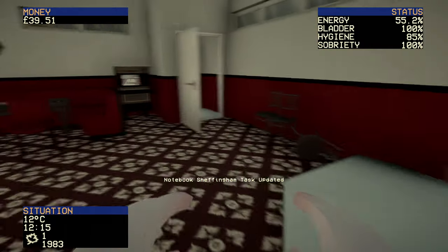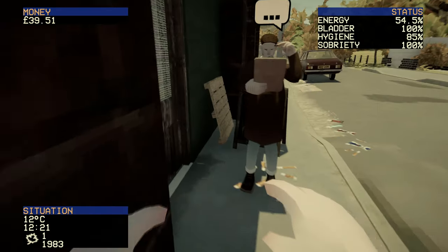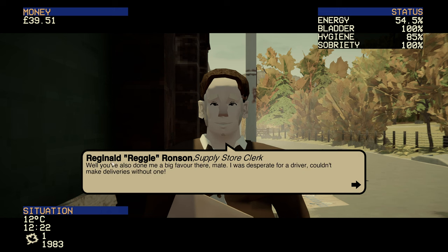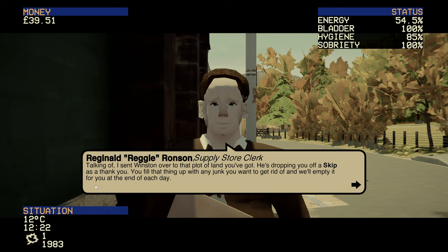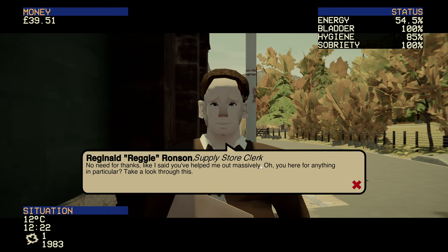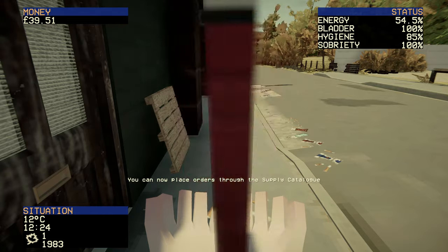See you later Tamsin. Let's be a good person and close the door on the way out. Now let's go speak to Reggie Ronson. We tell him we've found someone to help with driving. Reggie is grateful — he was desperate for a driver and couldn't make deliveries without one. He's sent Winston over to our plot of land with a skip as a thank you — we fill it each day with junk and they'll empty it. It's a party catalogue too — wonderful.